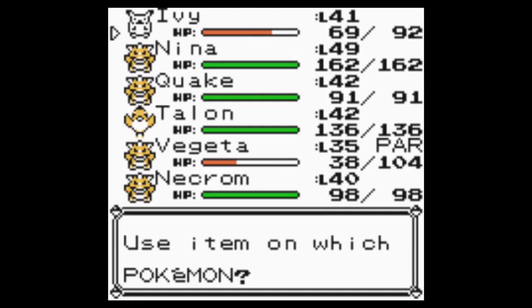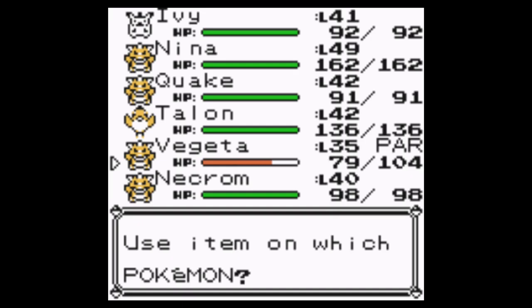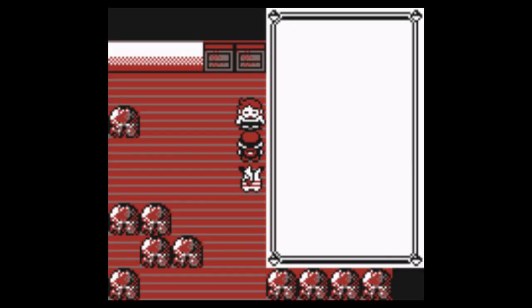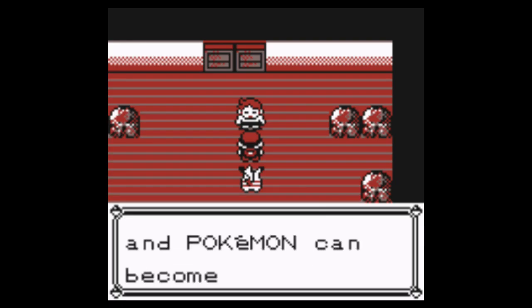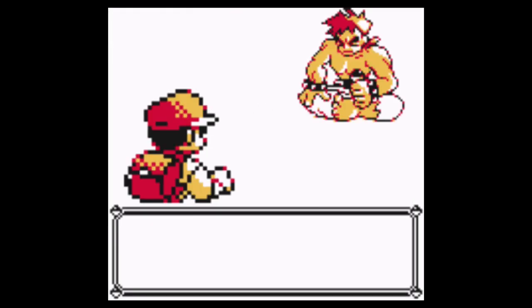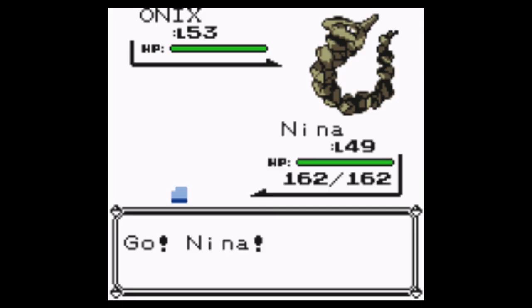I have a good feeling I'm going to be using all of these. Unfortunately, Ivy used most of her Power Points against Lorelei, so we're not going to be using that as much. I think Nina might be the best one to start with, and then we can switch into Talon if necessary. Bruno wants to fight — Onix, perfect. I can handle Onix, especially with Nina.